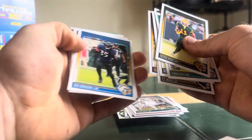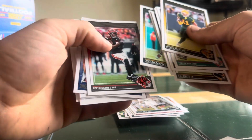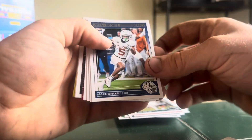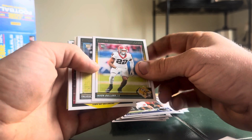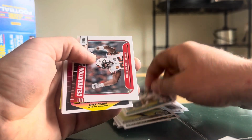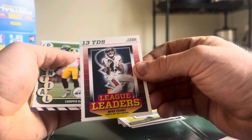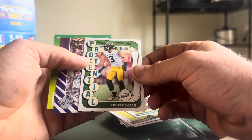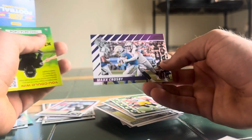On to the rookies. Adani Mitchell, Adani Mitchell. T.J. Tampa. Javon Bullard. Talese Fuaga. Malik Washington. Malik Washington. Miles Garrett, Celebration. League Leaders Mike Evans. Cooper Dejean — I don't know how you would pronounce that. Potential. And Max Crosby.